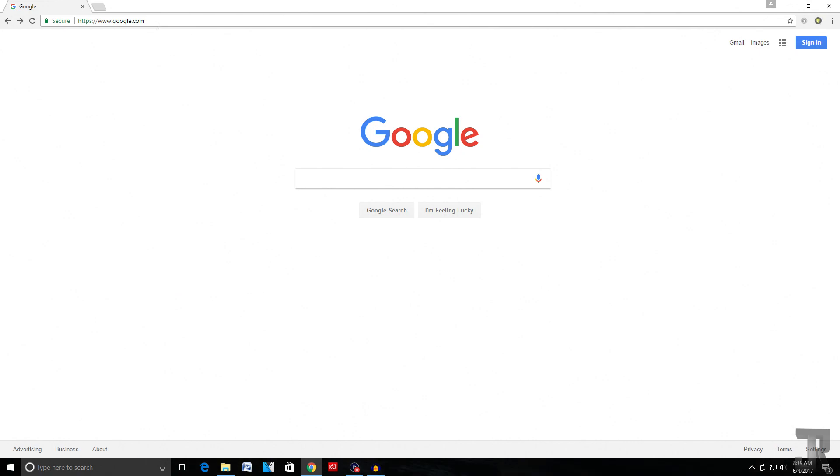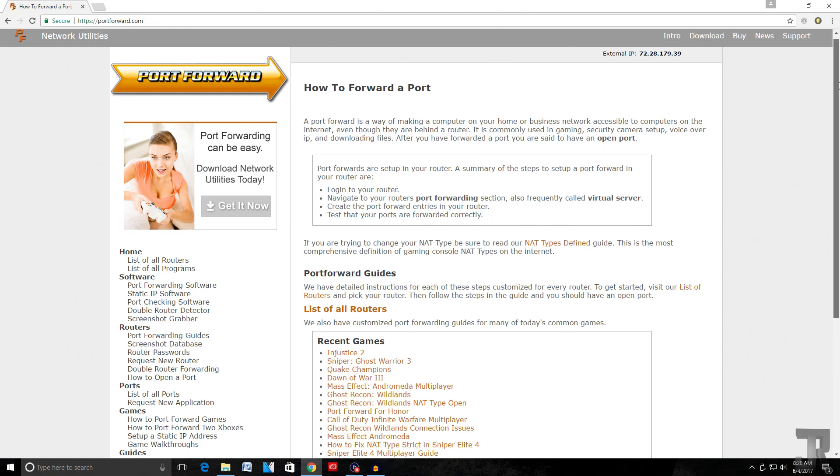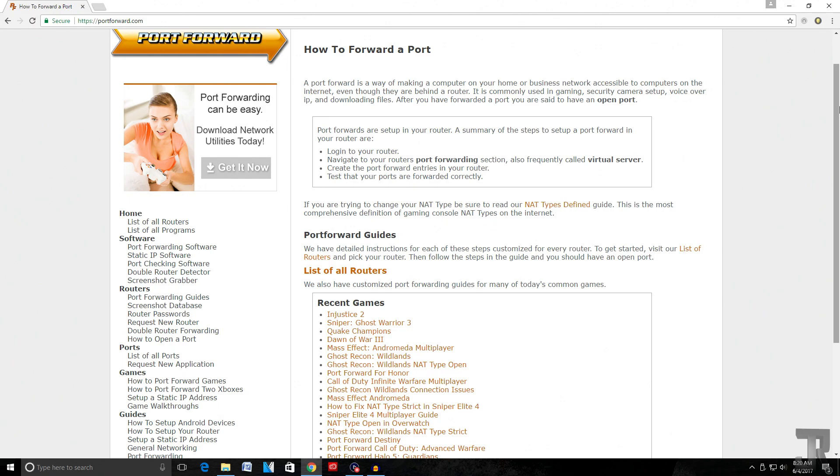The first thing you need to do is open up a web browser — Google Chrome, Internet Explorer, Firefox, whatever you prefer. Go to the address bar and type in portforward.com. This site is actually where you're going to be instructed to do everything. In fact, you really don't need to watch the video at this point — you can find all the instructions on this website: the ports, your game, router information, what you need to do on your PS4, Xbox One, or PC.